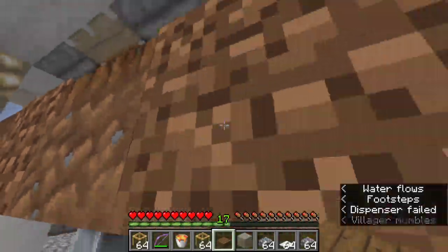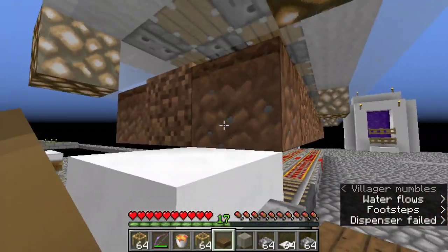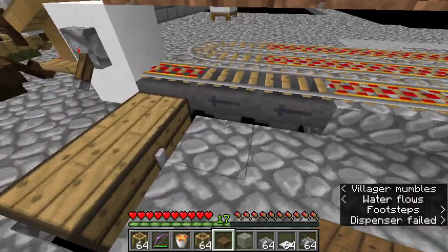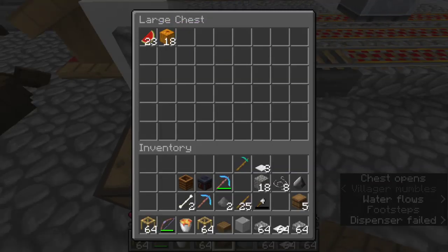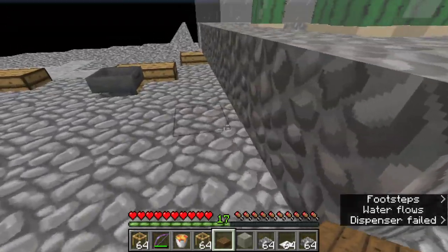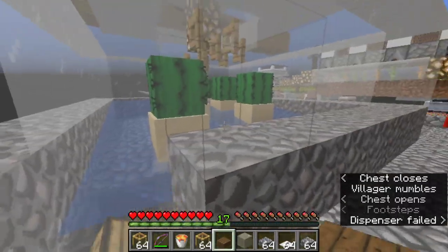We did change the pumpkins and melons — we put them together finally. We just expanded the dirt over and put this underneath instead of in the blocks. It was just a little more efficient in regards to our resources. So we're getting some melons, we're getting some pumpkins. We finally put a collecting system in for the cactus so we are slowly getting those.